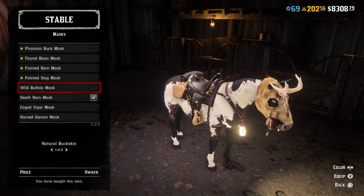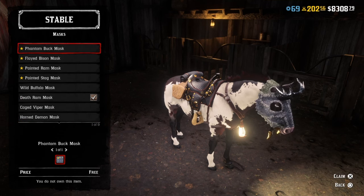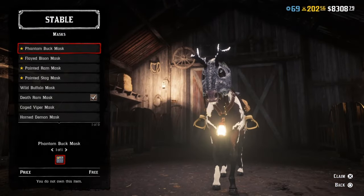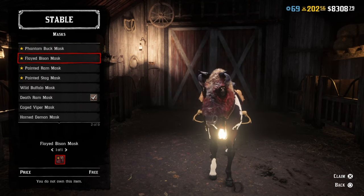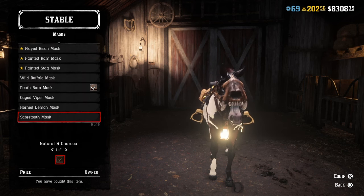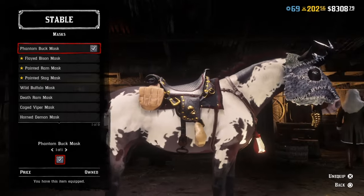And there we have it — all our masks are here for us, the ones that we've bought over the last Outlaw Passes last year and the ones that we've got now. For those who did not know, it's very simple — just go over to your stables and work your way through the options to the select area and pick the horse mask that you want on your horse.